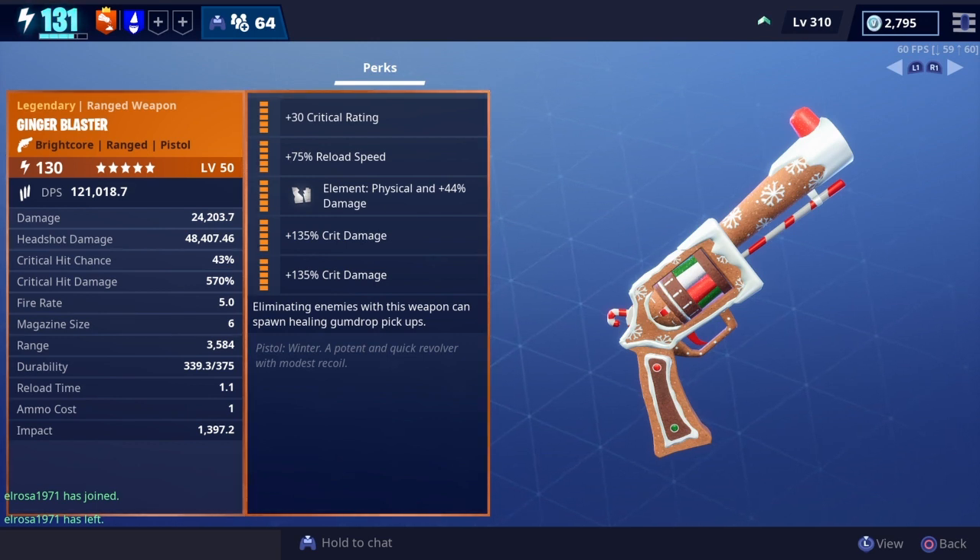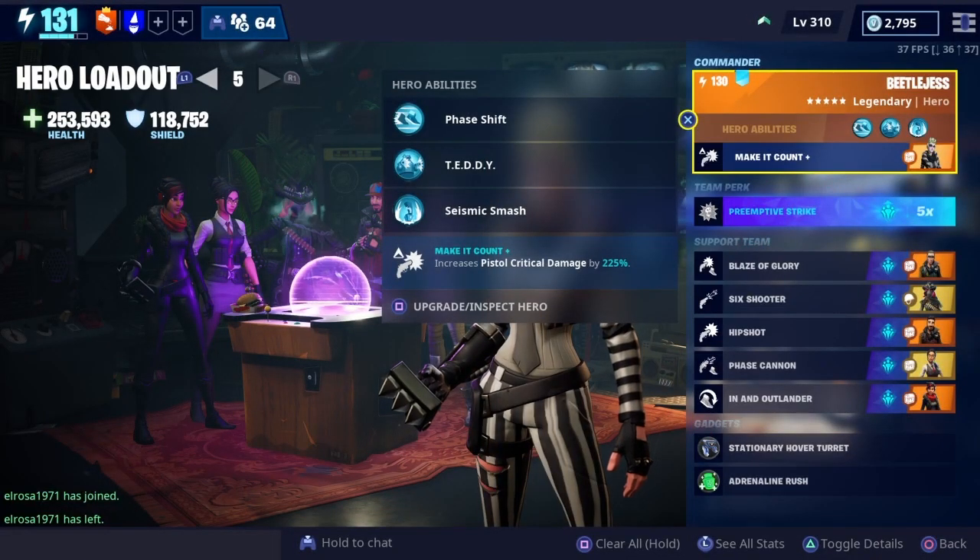It has Bright Core for increased fire rate. The fire rate is five per second with a six-round mag size, so that'll be decent with a reload speed of 1.1 seconds. I think this will be absolutely amazing.